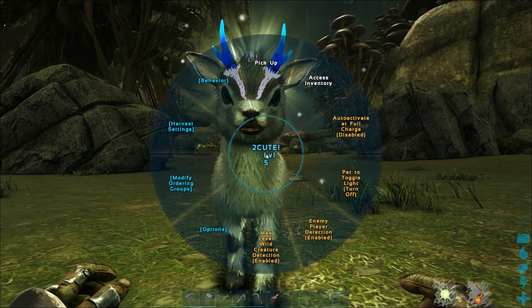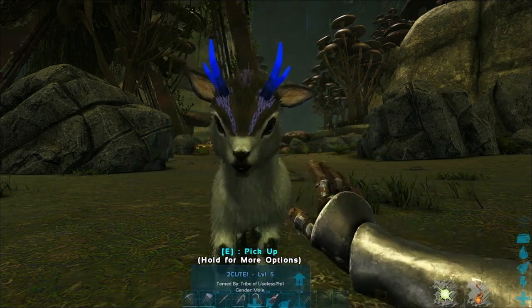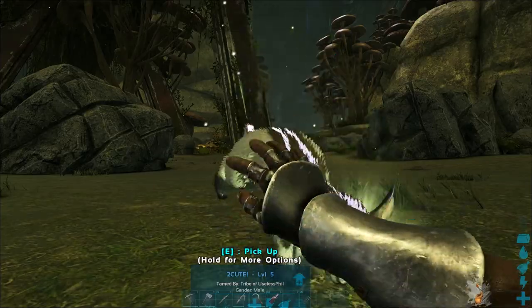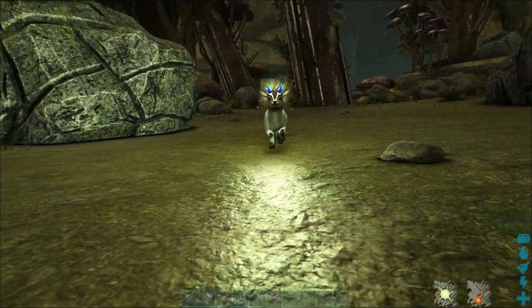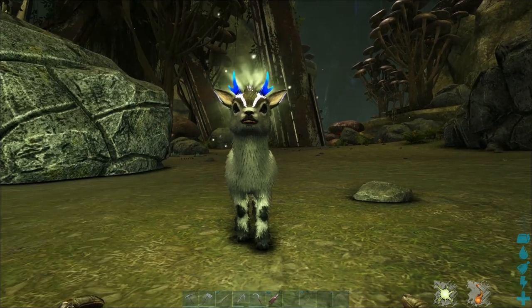In order to turn it off, same thing — you just go to the context wheel and you select pet to toggle light, turn off. The Shinehorn also has two other tricks: it's capable of detecting top level creatures and enemy players. Those toggles are turned on by default.